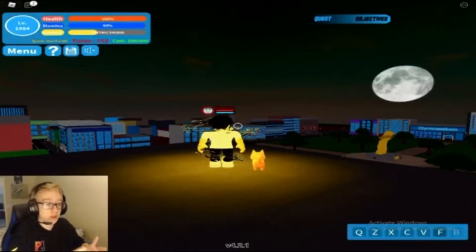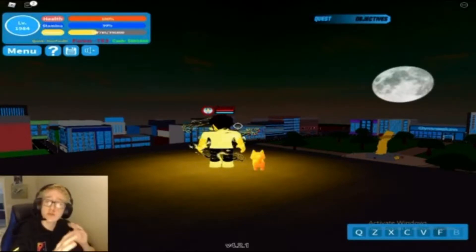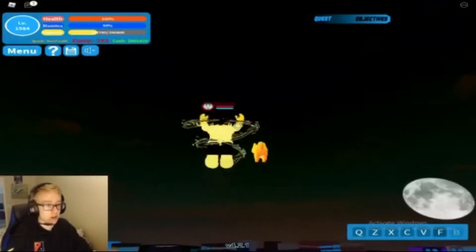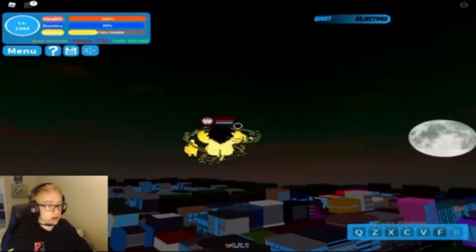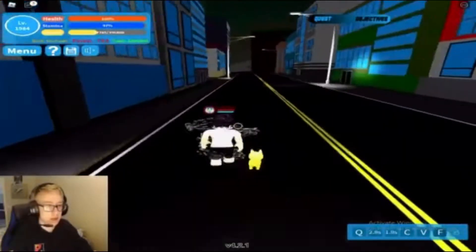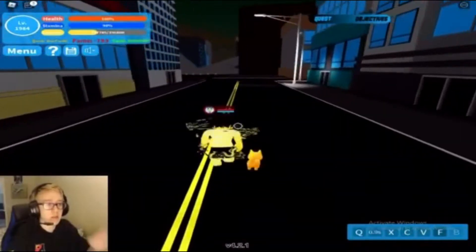Now for this combo, we're going to be using our X and our Z. This is a more mobility focused combo whereas the other ones were more fighting combos. We're going to start off with our X, boost ourselves up into the air, and then shoot ourselves forward with the Z. It's just going to get you more air time and more distance.